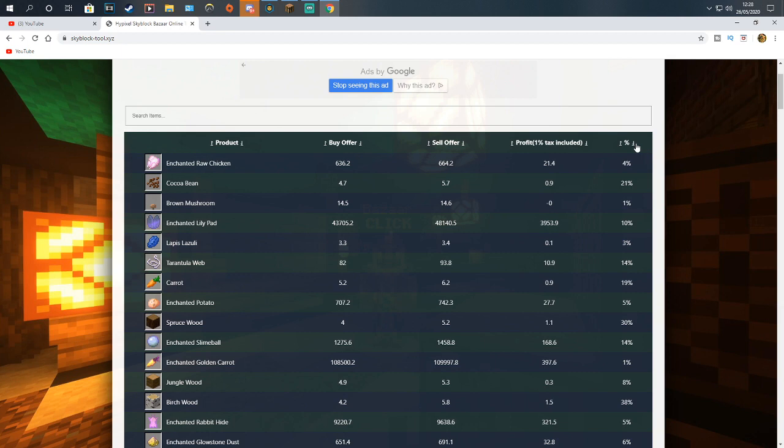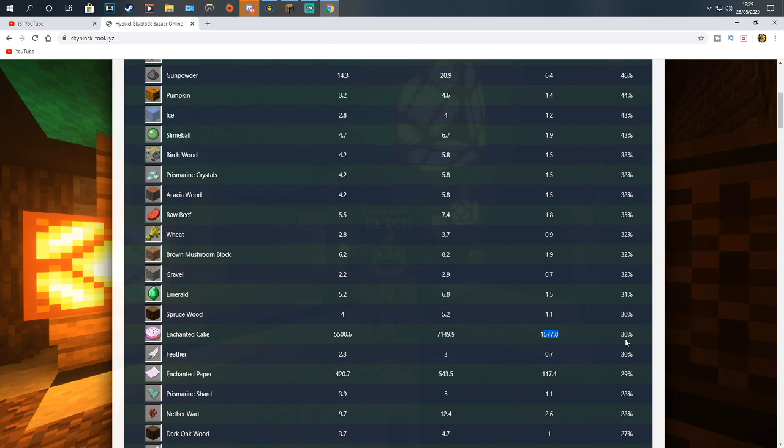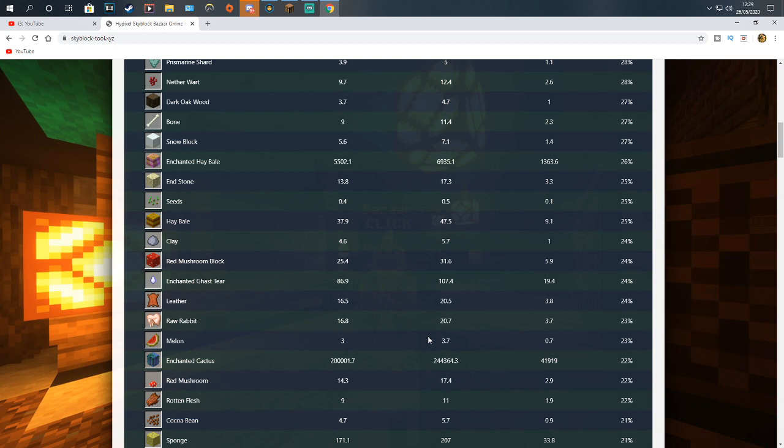A lot of people were asking me how to use this website when I was streaming. You've got: product, buy offer, sell offer, profit, and the percentage. When you click the percentage column it ranks from top to bottom. So apparently pufferfish is really good for profit right now, but things like pufferfish are not good to use — think about when you've ever needed to buy pufferfish. You never do, so ignore it. Scroll down a bit, look for big profit and big percentages — ignore things like China cake or potatoes because no one uses them.